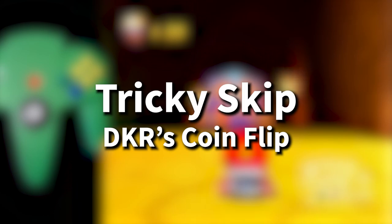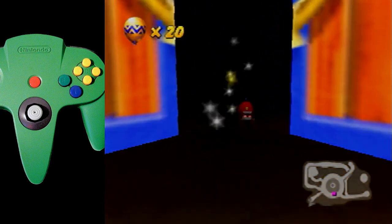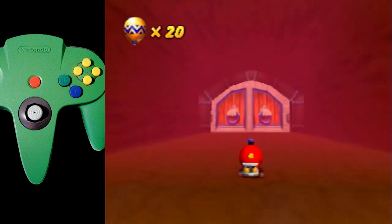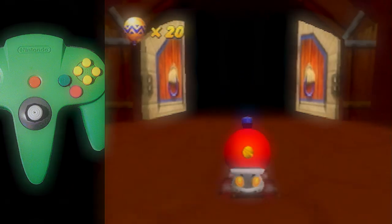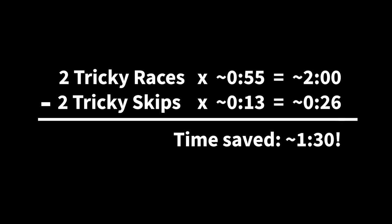The very first boss race in DKR is Tricky the Triceratops. We have to race Tricky twice, and each race normally takes upwards of 55 seconds to do. But thanks to a checkpoint manipulation glitch named Tricky Skip, we can cut that time down to just 13 seconds per race. This glitch ends up saving around a minute and 30 seconds in the grander scope of Adventure Mode RTA.